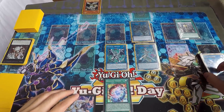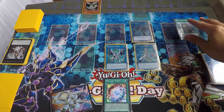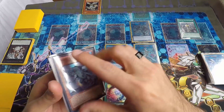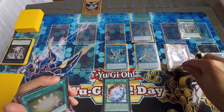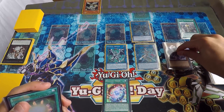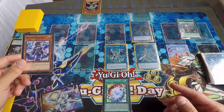Then I link into a Link-4 — going straight into Firewall Dragon. Put Firewall here. Now it gets interesting because you still have two cards. Since you've already maxed out the Waterfront counters, search for Gamma Seal — you're going to need Gamma Seal, don't search for anything else. Since you control a Cybers monster you can special summon it if you want.